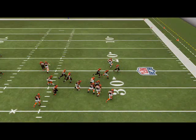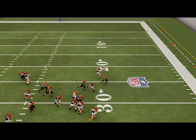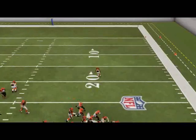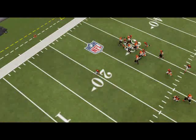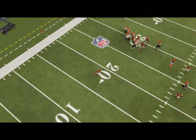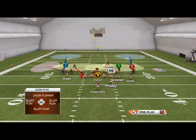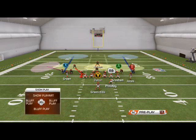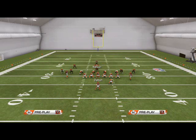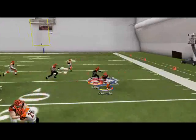Ideally we want to be out there as Leon Hall, setting the edge, forcing the running back back inside, where the blitzing middle linebacker is waiting. You'll see BenJarvus Green-Ellis get blown up. If they do pass, our assignment is the deep middle. For the strong close toss we've got to get to the edge — I'm putting the safety in a flat here just for video purposes, but in a real game you want him in a spy.